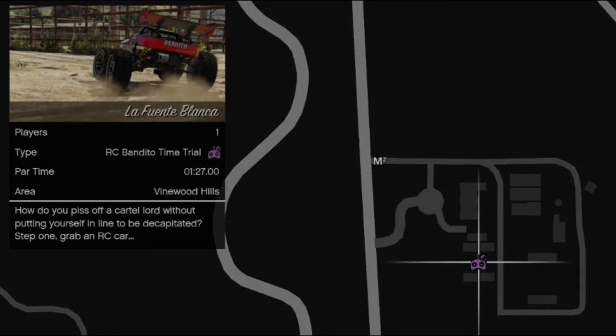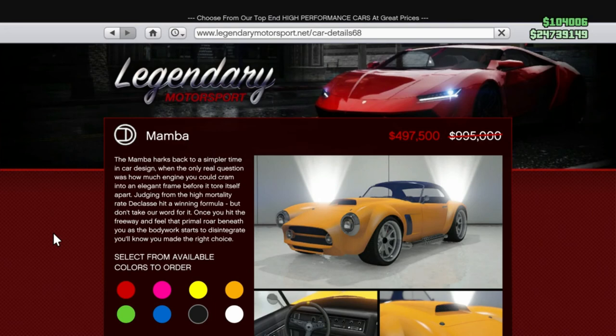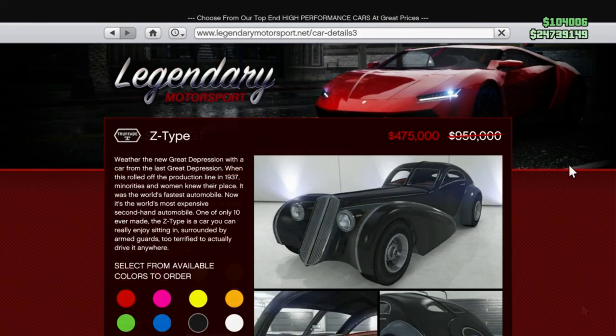There are quite a few vehicle discounts if you wanted to stock up on sports classics, which I think are one of the nicest looking classes of vehicle — they're a bit more classic and some of the customisations you can get on them are pretty cool.